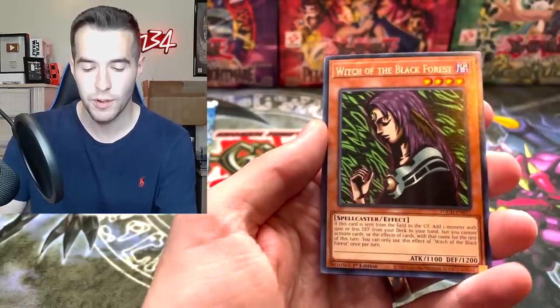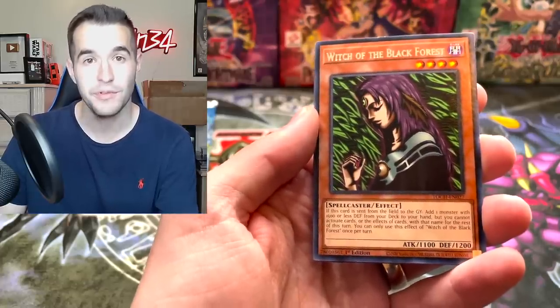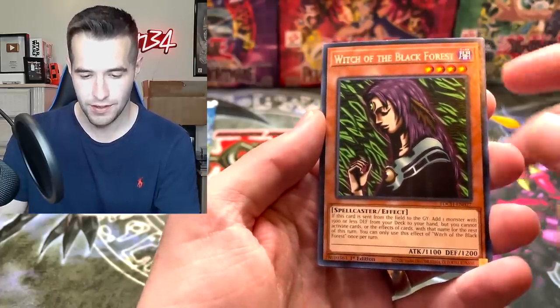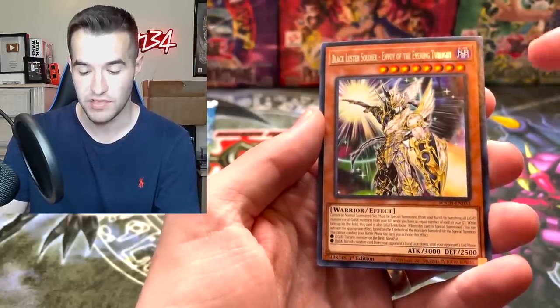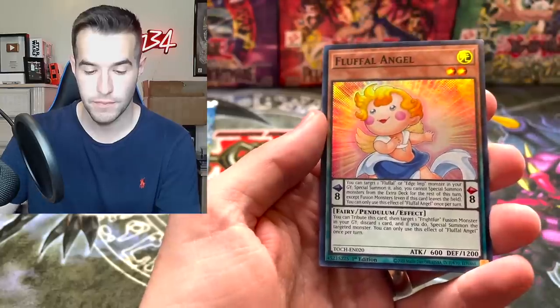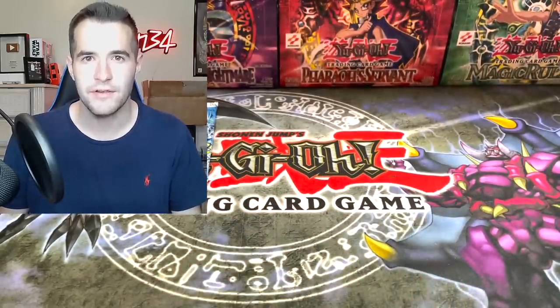Psy Frame Driver. Which one would I want the most? We opened forever for that Stardust Starlight and we finally got it. I would love to pull the Collector Rare as well. We have a Witch, Blackluster Soldier Envoy of the Evening Twilight, and a Fluffle Angel. We got a Goka and a Sangin. Not the best luck out of those.